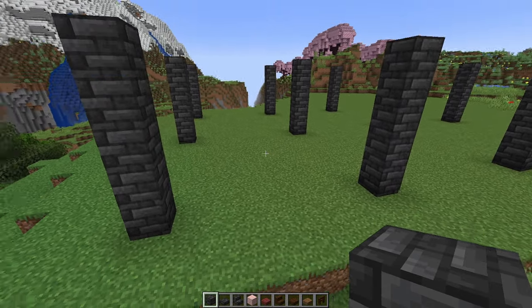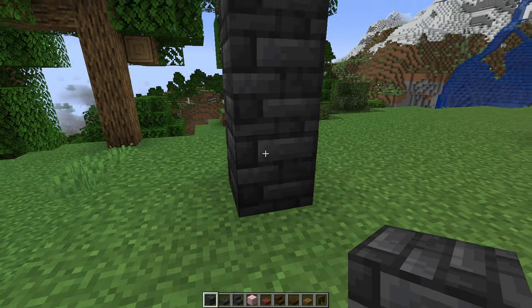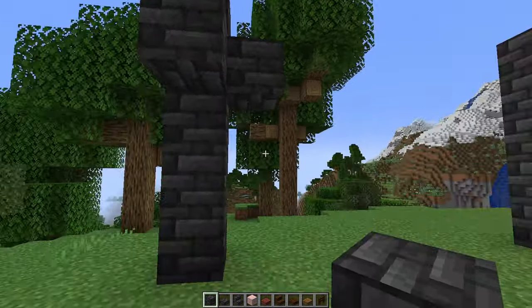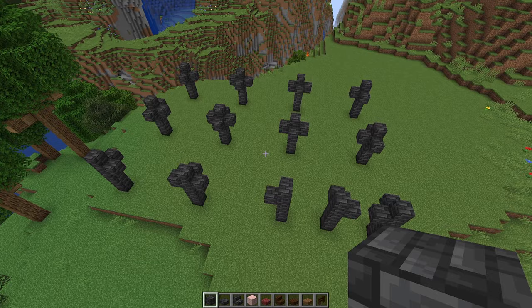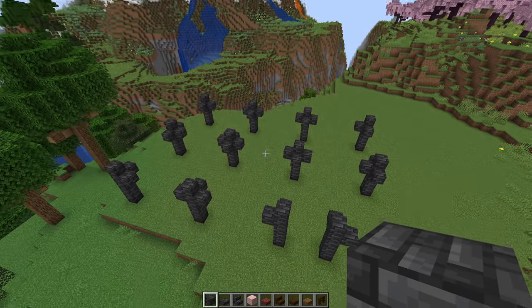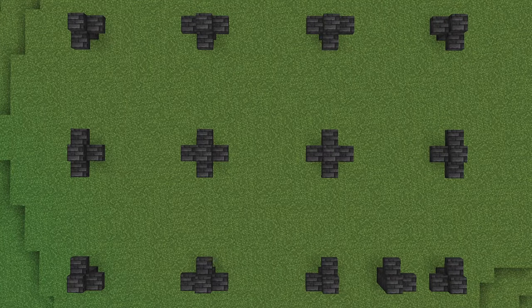From here, I'm going to start to get the arch supports ready. Go to this front left pillar, count up from the bottom — one, two, three — and on the fourth block, place a deep slate tile on the two inside corners there. At that same four-block height, go ahead and put a deep slate tile brick on all the pillars that you see in the same way. Here's a little aerial shot showing what that should look like.